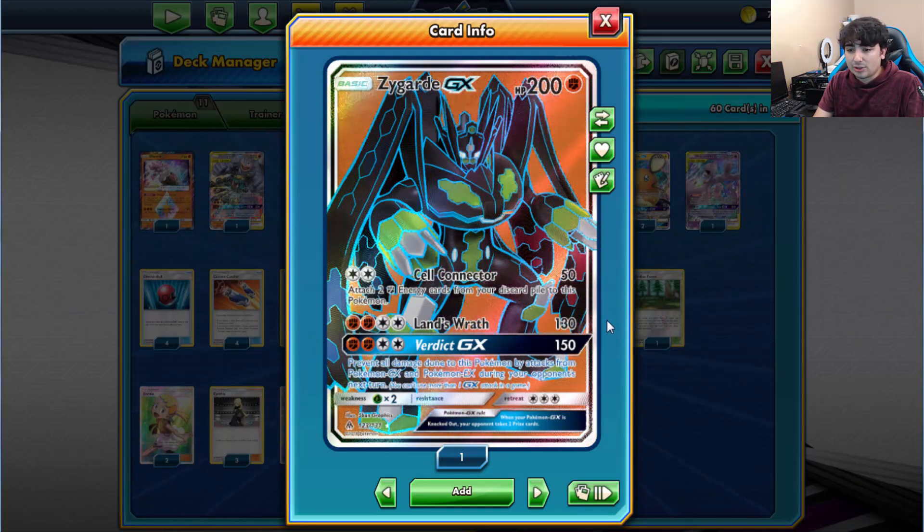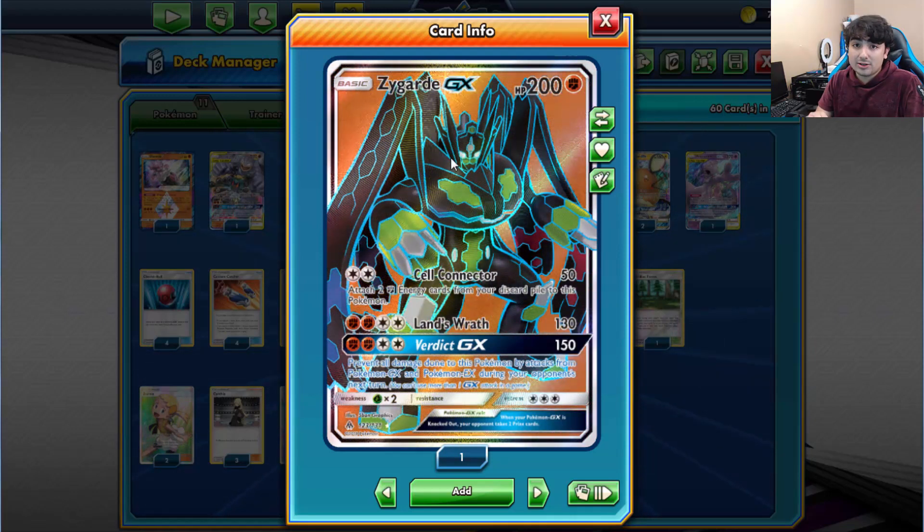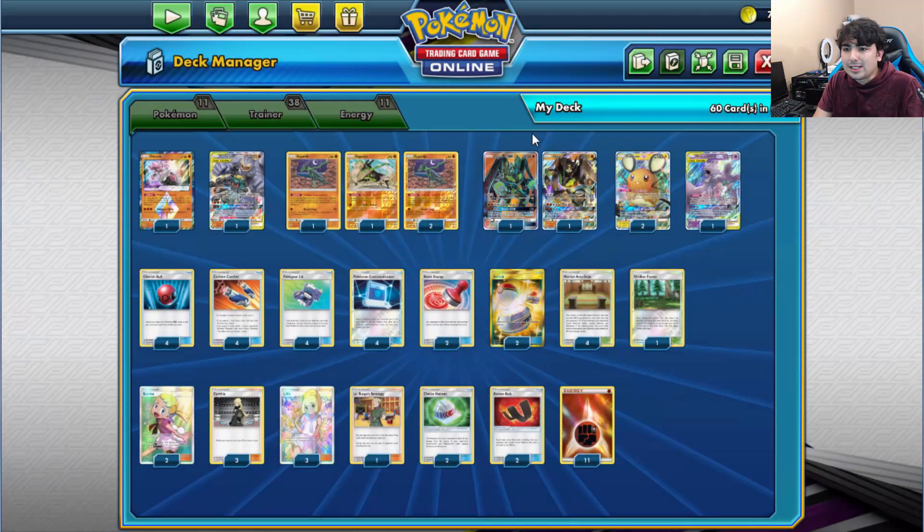Second attack is Lands Wrath for 130 — standard stuff. And Verdict GX is the big one: it does 150 and you prevent all damage done to this Pokemon by attacks from Pokemon GX and EX during your opponent's next turn. There are a couple of unique things about Zygarde that I've always really liked.